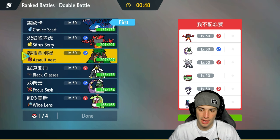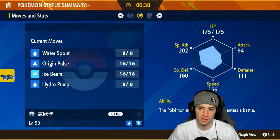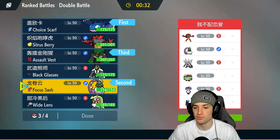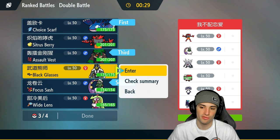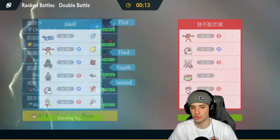They could have Brute Bonnet with Protosynthesis. I'm going to go with Tornadus and Kyogre as my lead — solid play with Choice Scarf. If we go Tailwind for Tailwind, my Kyogre should outspeed the Calyrex. I'll bring Rillaboom in the back for terrain control, and Urshifu works fine here too. They don't really have too many first-turn priority moves besides Fake Out. I don't think they're going to lead Incineroar — I think we're going to see Tornadus on their side.